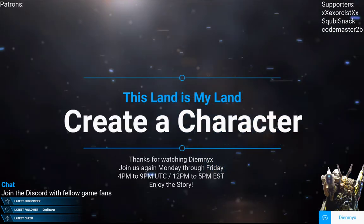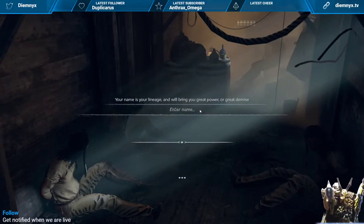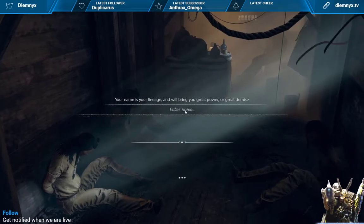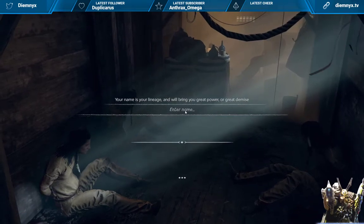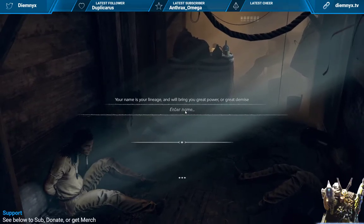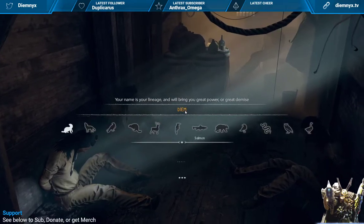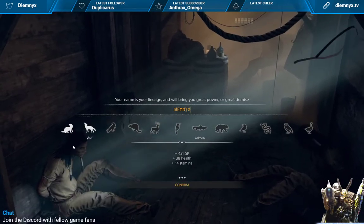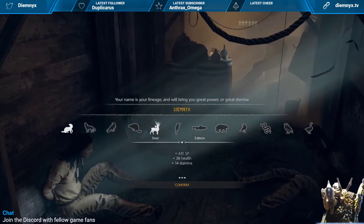Without further ado, let's take a look at it. Here we have the starting screen where you get to pick your name. This is an important part that you should consider. We'll use my name as just an example to start with — all uppercase.